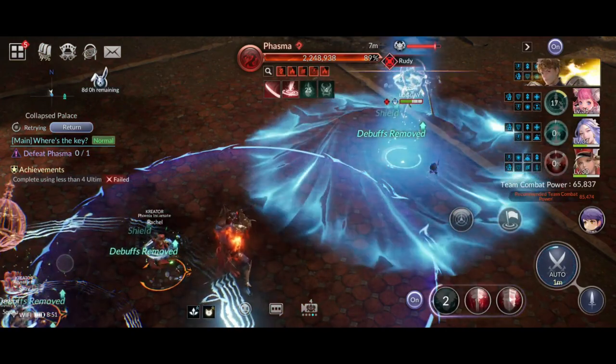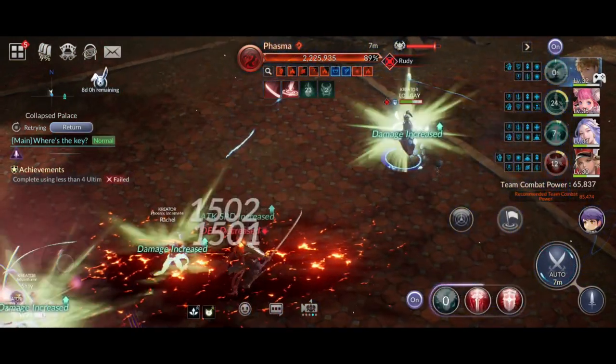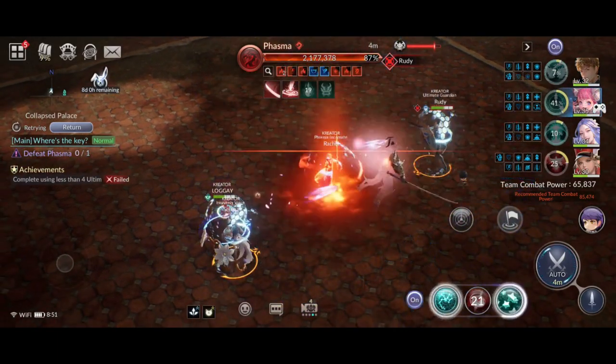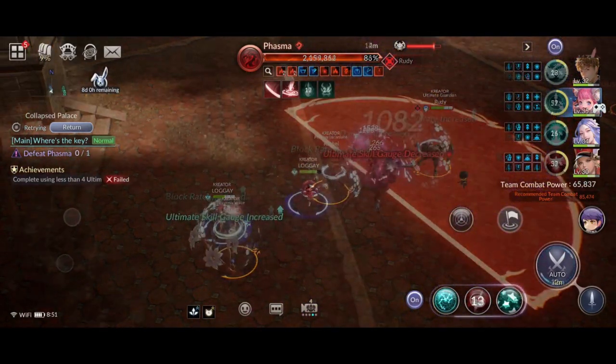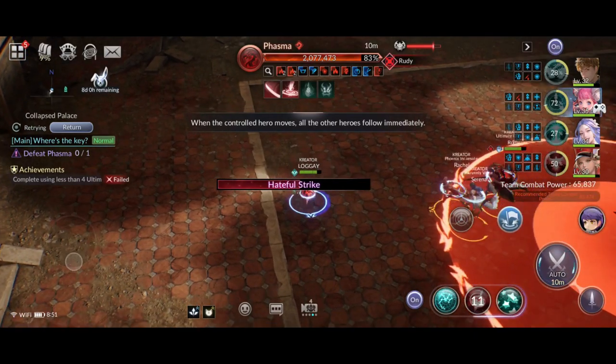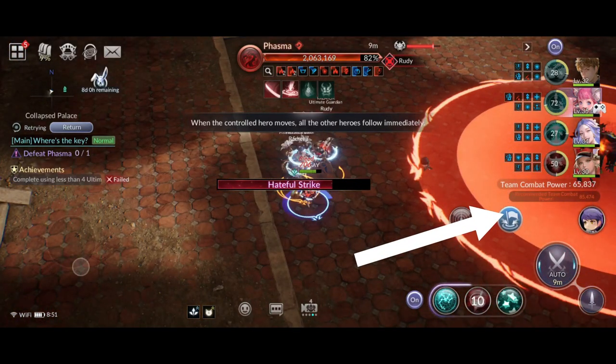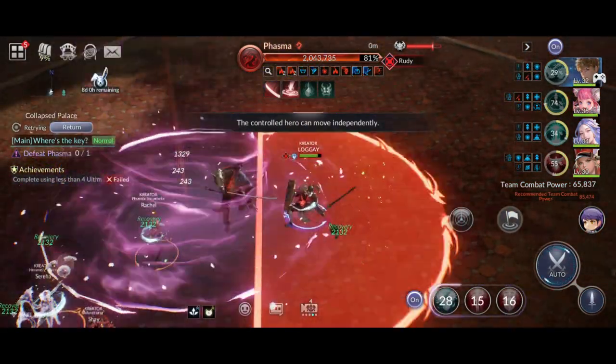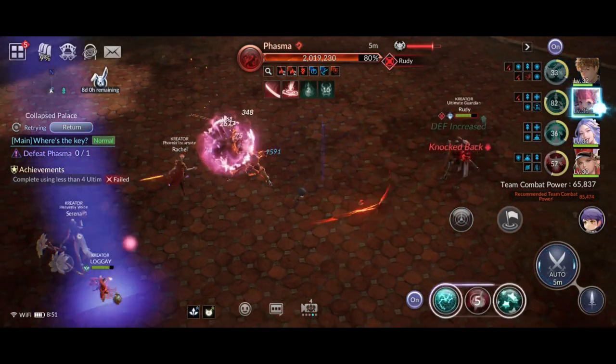If the boss is targeting Rudy, no need to worry — at 13,000 power, he can withstand Phasma's attacks because Serena and Shay will constantly heal him. When Phasma launches the Hateful Strike, tap the Gather All button and pull all of your team to a safe location. Once the Hateful Strike is done, turn off the Gather All button and return Rudy back to the front of Phasma.